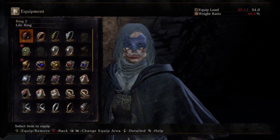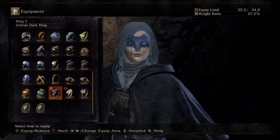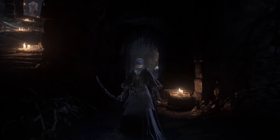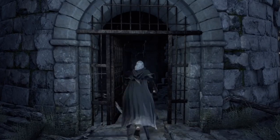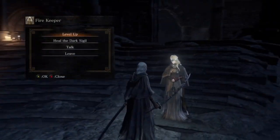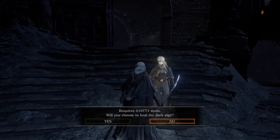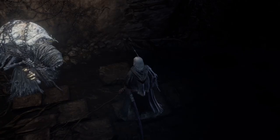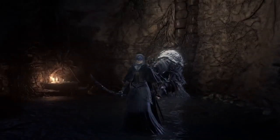You can restore your appearance by using the Untrue Dark Ring. You can remove hollowing by using a purging stone or visiting the Statue of Velka. You can also give the firekeeper her soul at the top of the tower at the back of Firelink, which allows you to remove the dark signs. Doing this, however, costs souls, which increases with your level. So I recommend doing this at a low level if you plan to remove the hollowing effect.